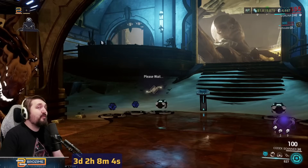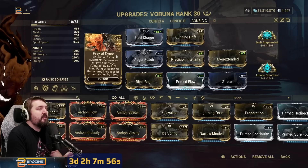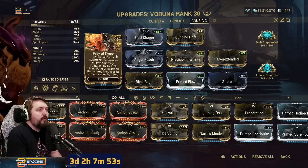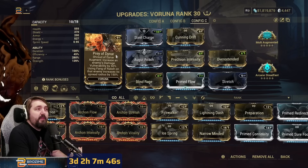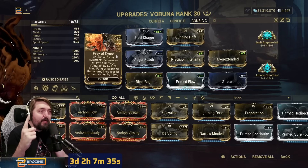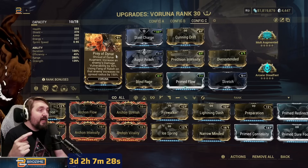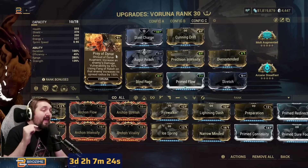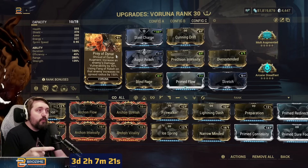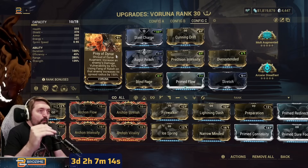This is a new Varuna build around her brand new augment, Prey of Dinar. Prey of Dinar is Shroud of Dinar's augment — it increases an enemy's damage vulnerability by 50%, and using Fang of Raksh on that enemy increases its spread radius by 150%. What actually happens: you press one and an enemy is marked with your energy color randomly in a 25-meter radius around you, continually for the duration. It keeps marking new enemies even if they die, and when you use your two on them they have a damage vulnerability, and the radius of your two is greatly enlarged when that enemy dies and spreads.